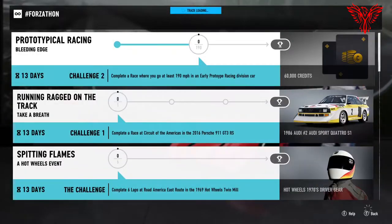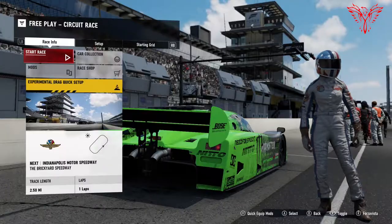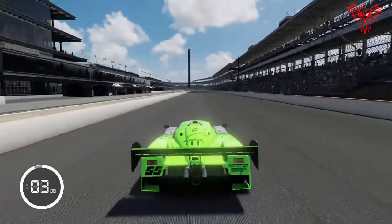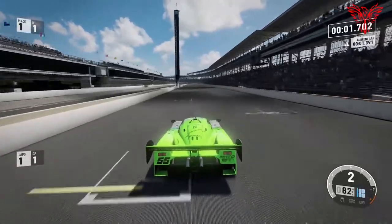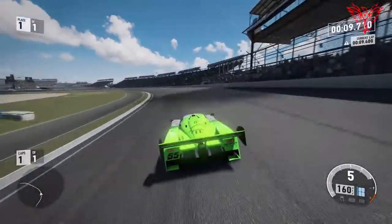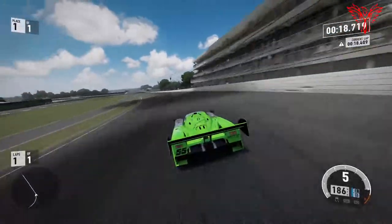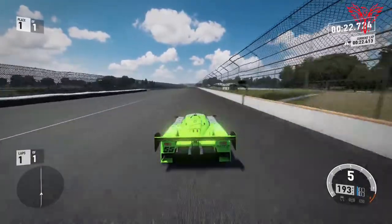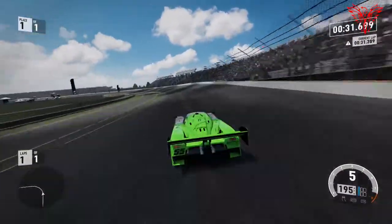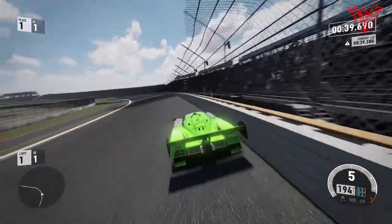Into the next challenge — complete a race where you go at least 190 miles an hour in an early prototype racing car. I've gone for this Monster-branded General Hoonigan-esque car and decided to go for the Indy Speedway, simply because it's got a lovely long straight where I can absolutely hammer it. Looking at it so far — 190 miles an hour is not going to be a challenge. I'm doing 187 on corners already. 197, 198, 200 — I've had to slow it down a bit because I almost went off the track, but I've hit the 190. I'm happy — stuck it to one lap, quick race round, get it done.